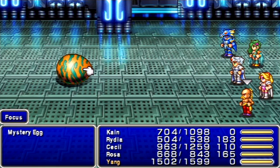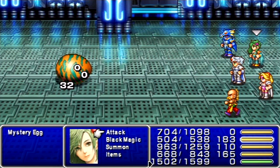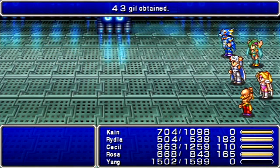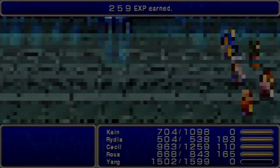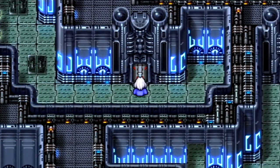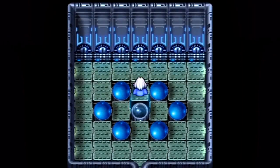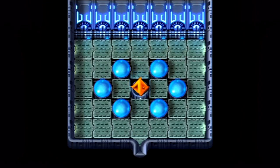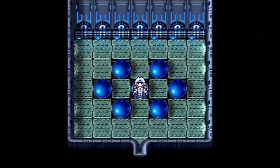Here we got a new enemy — Mystery Egg. I want to try and kill them in one hit, so let's have Yang use Focus. If you're playing the Game Boy Advance version, the Mystery Egg is a separate entry from the enemies that hatch from it. If you hit it with a weak attack and don't kill it, an enemy will spawn from it — but in the GBA version, the spawned enemy will not count towards your bestiary completion, only the Mystery Egg will. In this version of the game, I believe they fixed that. I'm going to fix up my party with a tent and then we'll head on up to the peak of the Tower of Babil. Can we retrieve the crystals? Find out next time on Let's Play Final Fantasy IV! This is HC Bailey, signing off — have a good day!